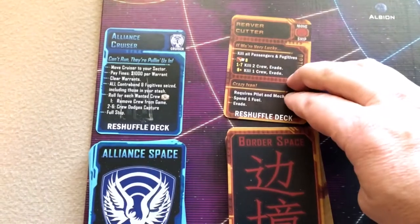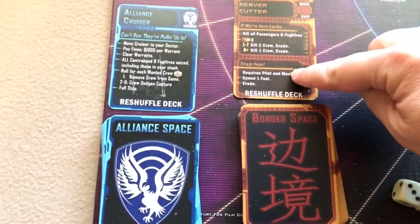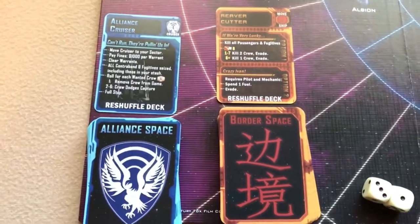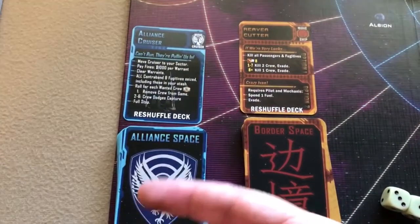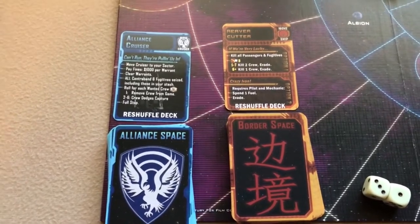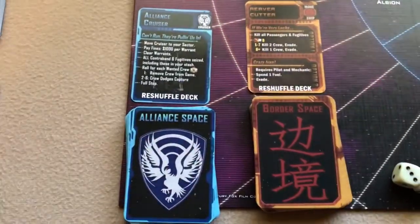The first thing it says to do in a three-or-more player game is find these cards for the two nav decks that say 'reshuffle deck' and take them out and put them in their discard piles. They get shuffled in once you've gone through the whole deck. At the beginning of the game they're not in the decks, but once shuffled in, whenever they come up you reshuffle your discard pile into your deck.